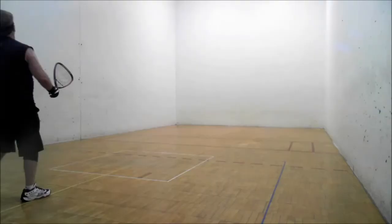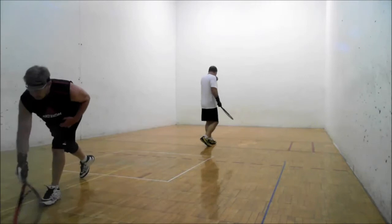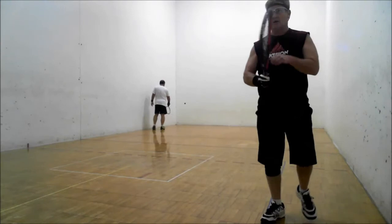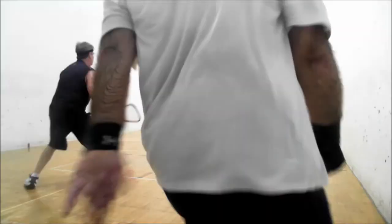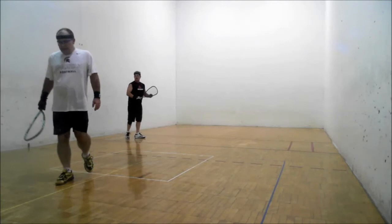Cather pushes Candy out of the front court — that's a kill with a ceiling ball. They exchange a couple of shots, and it results in a setup and a kill by Mark. 4-2, Mark Candy here in the tiebreaker. They got a clubhouse bounce, John Cather did, and it's a side out — coming in at 2 serves 4.